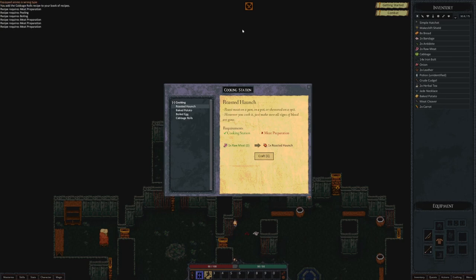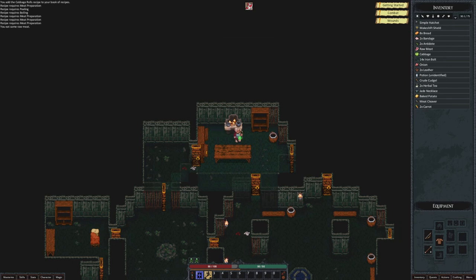Maybe we just eat the raw meat and that will teach us about meat preparation. You eat some raw meat — I don't think that really did it for us. We did take a little bit of damage. In fact, we continue to take damage. We are somewhat poisoned. We have poisoned ourselves.